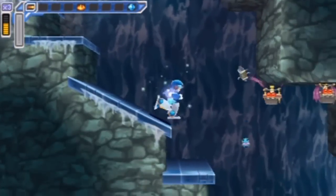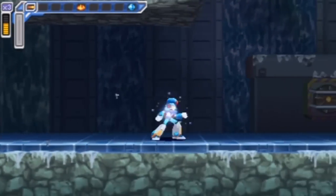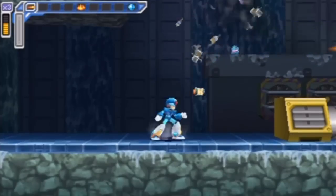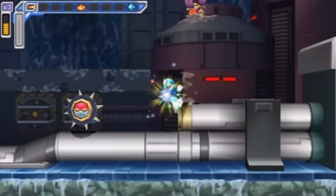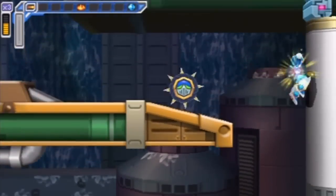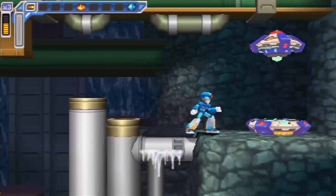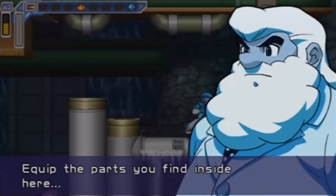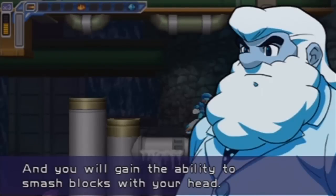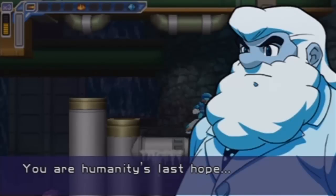I'm just rushing forward. The head parts await you within this castle. Equip the parts you find inside here and you will gain the ability to smash blocks with your head. I'm counting on you, X. You are humanity's last hope.